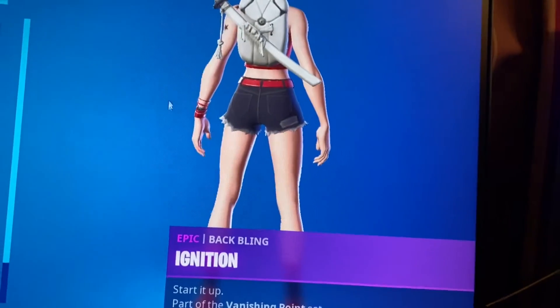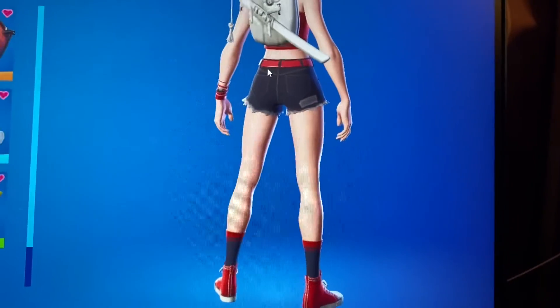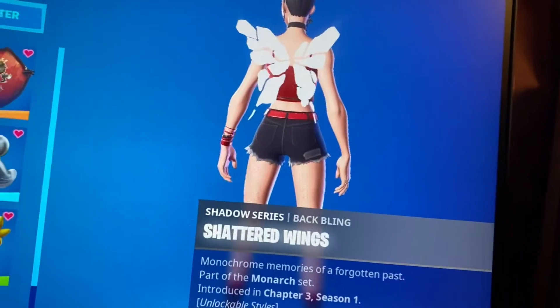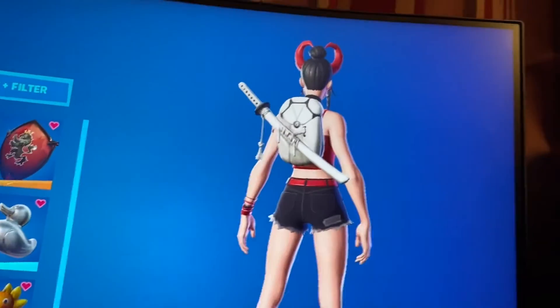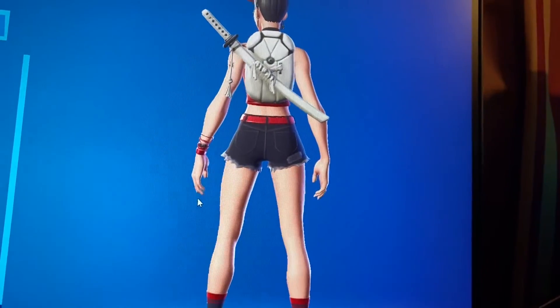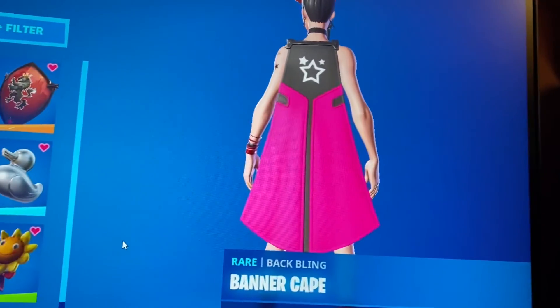Next we got the Ignition — not the skin, the back bling. It came with the Epic Whale skin. I guarantee he will start using the Shattered Wings ones because it matches the skin he uses a lot, called White Out. That's a really cool skin to me. I bought his bundle, so next time this back bling and skin comes back to the item shop, buy it — it is the Ignition with the White Out skin. I like to use it with a lot of ninja skins.